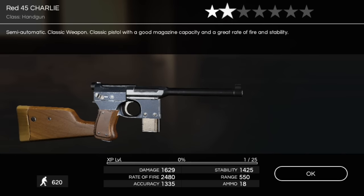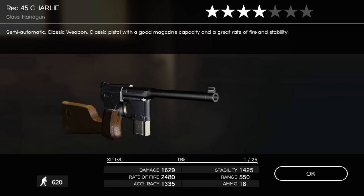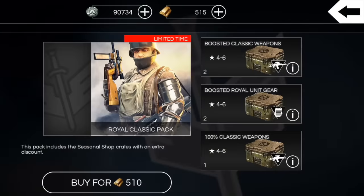Five-star Special Operator Cap — another duplicate. We'll just get some cash for selling those. Now our 100-chance crate: we got a four-star Red 45 Charlie. Kind of sucks it's a four-star, but it is a Charlie class weapon so I guess I can't complain.